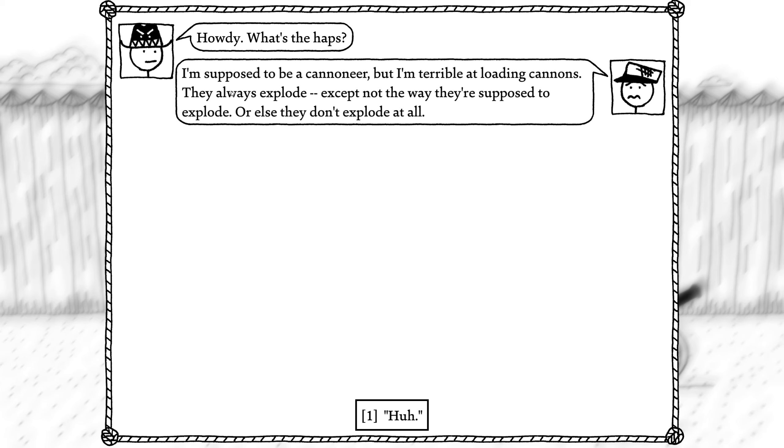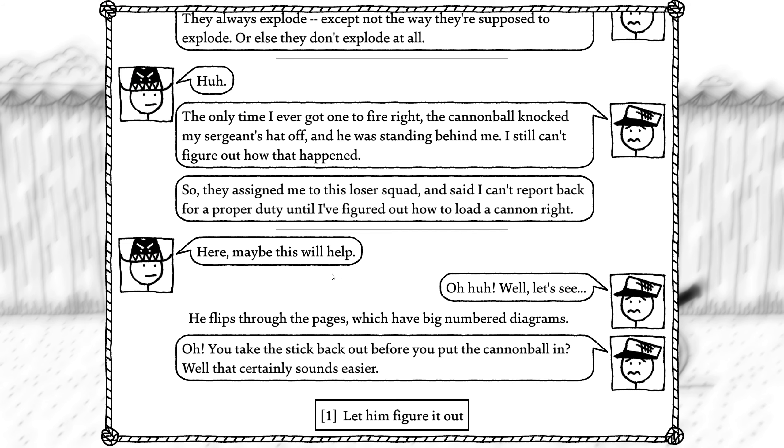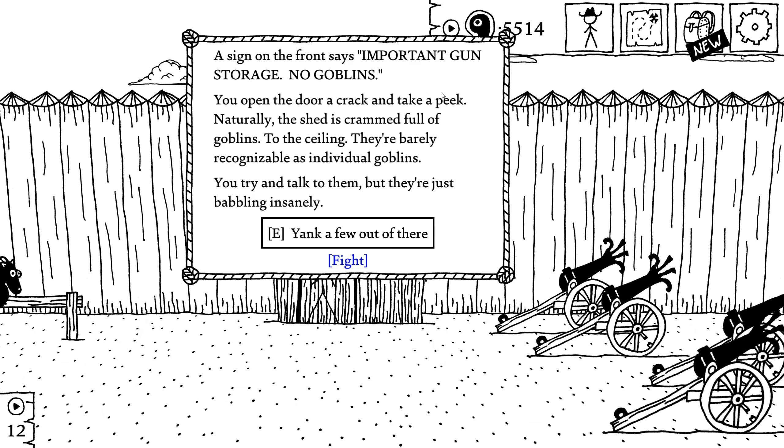Now what about this dude? Howdy, what's the haps? I'm supposed to be a cannoneer, but I'm terrible at loading cannons — they always explode, except not the way they're supposed to. Or they don't explode at all. Only time I ever got one to fire, the cannonball knocked my sergeant's hat off and he was standing right behind me. They assigned me to this loser squad and I can't report back until I figure out how to load a cannon right. Remember that cannon loading for idiots book that insulted our intelligence because it was so bad? Let's give him the book. Here, maybe this will help. You take the stick back out before you put the cannonball in? Well that certainly sounds easier. He follows the book's directions and successfully fires the cannonball over the wall. I did it! Wow, great! Thanks a lot — I'm going to get my new assignment right away. Good luck.